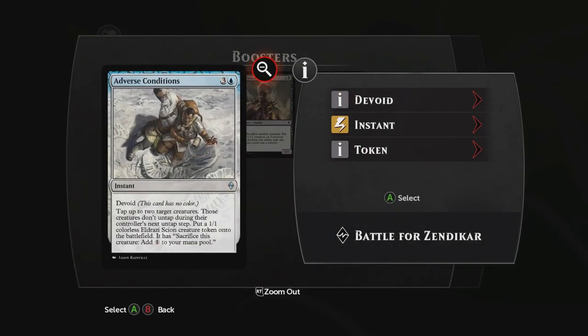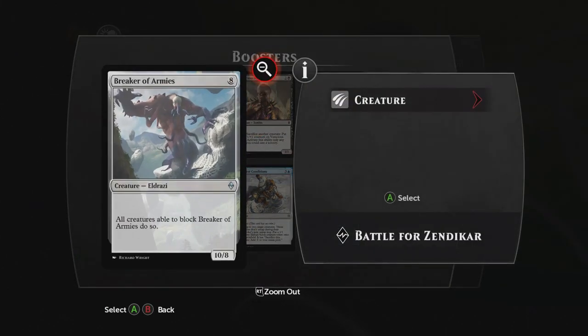Adverse Conditions has no color. Tap up to two target creatures — those creatures don't untap during their controller's next untap step. Put a 1/1 colorless Eldrazi Scion creature token on the battlefield. And then also an Eldrazi, a 10/8 — Breaker of Armies: all creatures able to block Breaker of Armies do so.